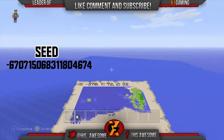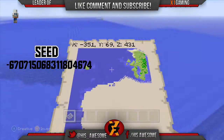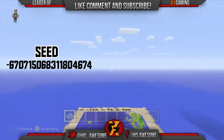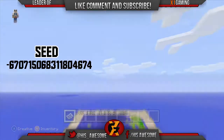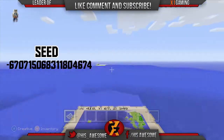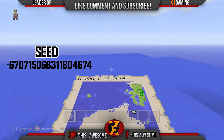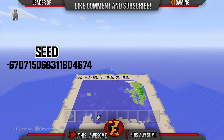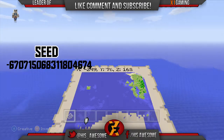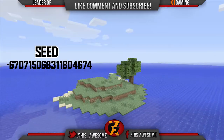I couldn't find any villages or anything, so it'll be kind of difficult to find potatoes or carrots — I think zombies drop them but I'm not super sure. Some of the smaller islands are really tiny and not worth looking at, but I will be showing each island individually. One island has a tree, and as you can see it's mostly water all the way through. The biggest island is where you spawn.